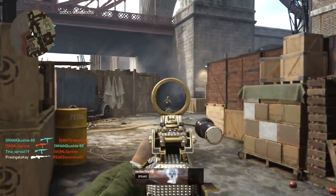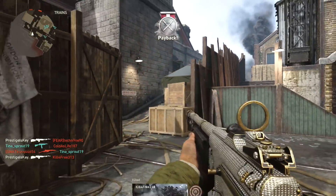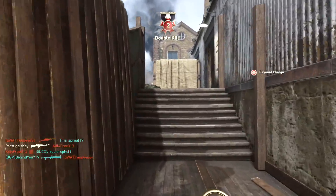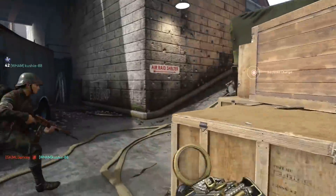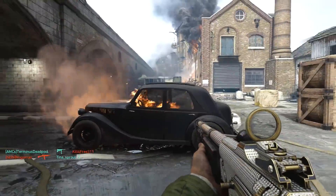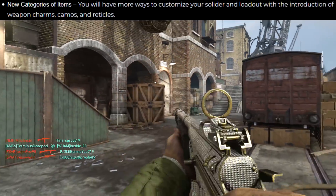Another thing they're going to change is the reward rates for different categories. We're not going to always just see three pistol grips anymore. They're going to actually make sure that each drop we open gives a wider variety, so we might get a nice mixture of gear sets, reticles, and camouflages and weapon variants. They're going to be adding some new categories to the supply drop system — we're going to get weapon charms, camos, and reticles.